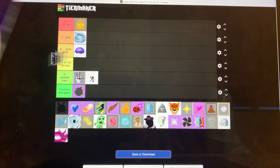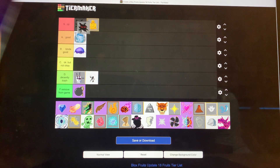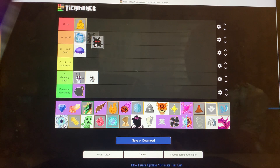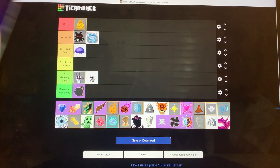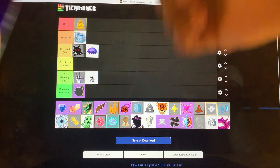Dark fruit is really good. It's an elemental type and it's really good for PvP stun — it's pretty good because it's a Logia. The fruit value's not that good but I feel like it's underrated. For grinding it's pretty good. I'm going to put it above Control. That's fair.